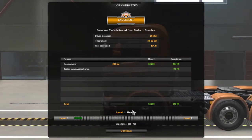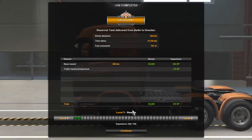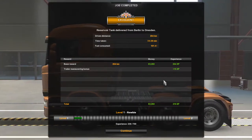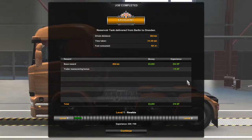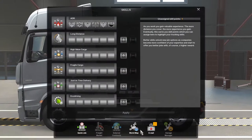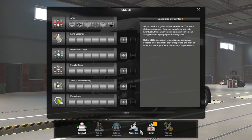We got quite a bit more experience because this was definitely a more difficult job — we had a lot more distance to cover and got paid a lot more. We still get the 15 experience bonus. And we got our first level up! Let's hit continue and assign a skill point.